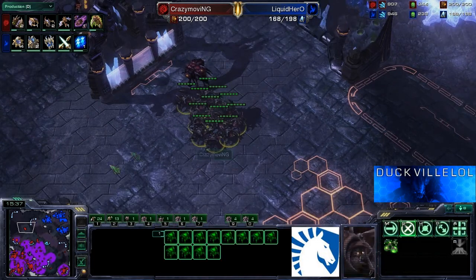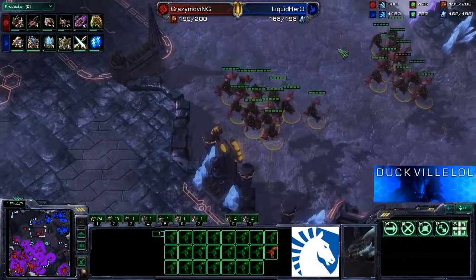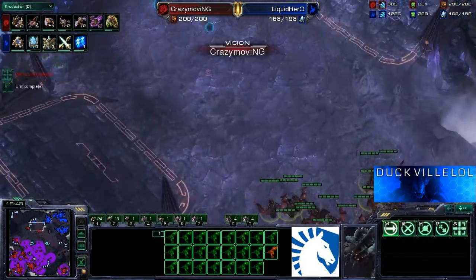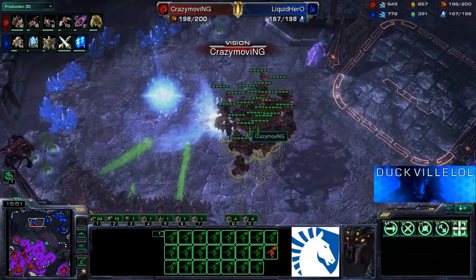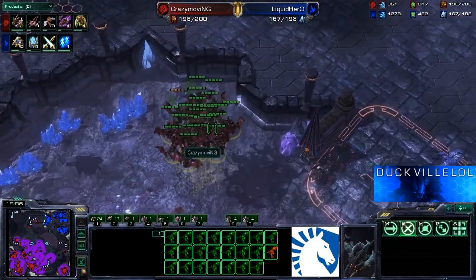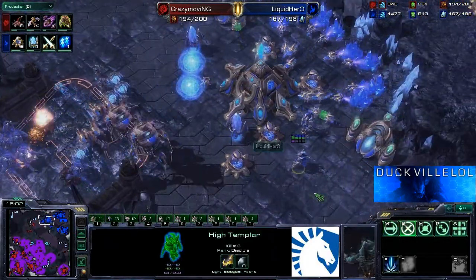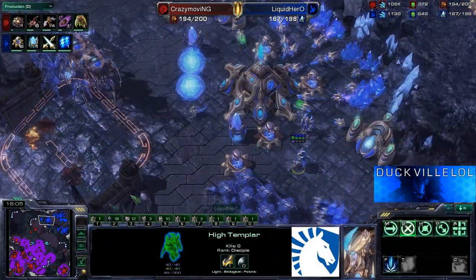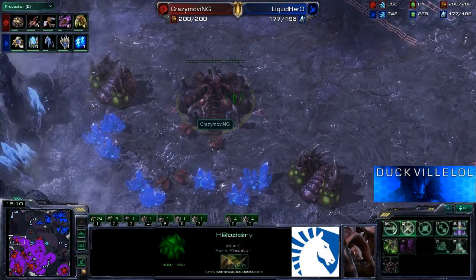Crazy Moving is playing very — I wouldn't say it's passive, but it's not the most aggressive form of ZvP. He's just sort of scouting out what's going on. He sees that Hero is attempting to take his fourth base over here at the side — that is not going to happen. Cancels that. And the mutas are just going to have free reign for the moment, until the storm really peaks here.